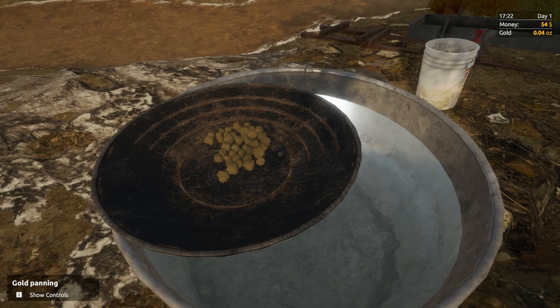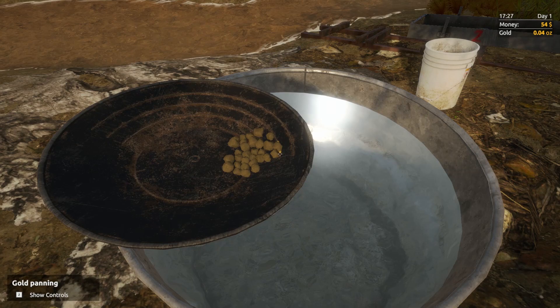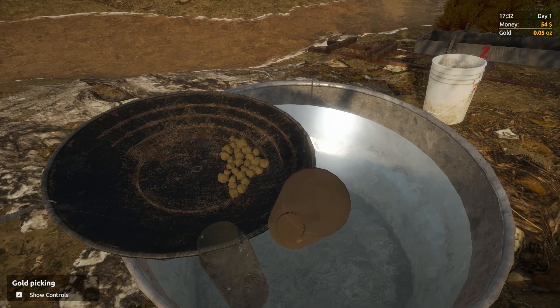There we go — come here, come here, gold! There they are. Gold picking mode for shift, right? We've got one gold piece right there — look at that! And then another sad little piece right there. That wasn't even a hundredth of an ounce. But whatever, we're getting somewhere.